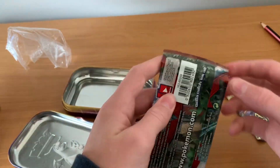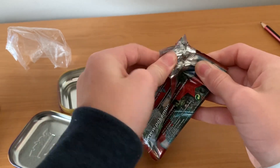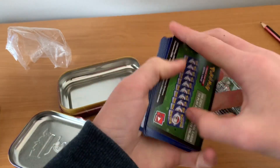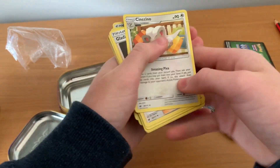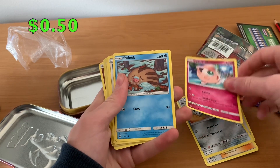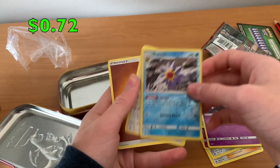I've actually never opened up a Sun and Moon card before, so I don't know what the trick is, how many to pull to the back. I'll just try like three. Ginchino, Gladeon, Lairon, Jigglypuff, Swinub, Swablu, Shalmet, Mysterifus, Starmie, and Starreptor.